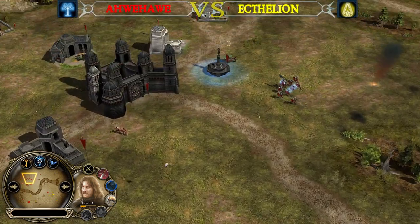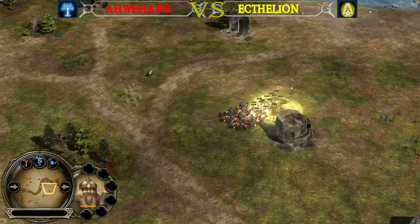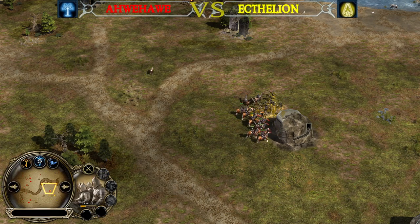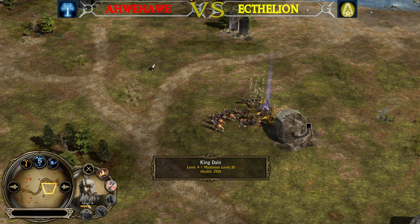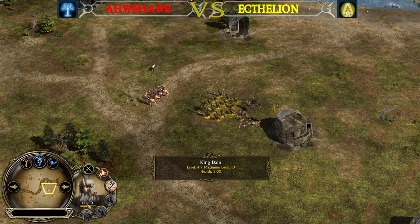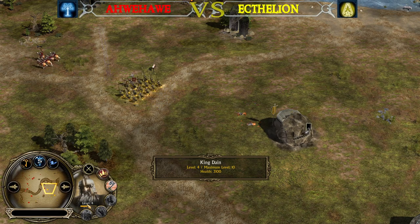The Battle Wagon has been taken down, dying to the Tower Guards. We have also King Dain joining the battlefield. Gondorites from AveHave, you need to be careful — look at King Dain. He's leveling up like crazy. He was literally level 1, killing a couple of Gondorites, and he's level 4 already.